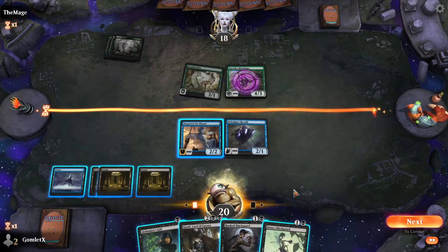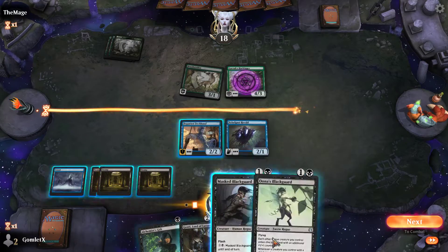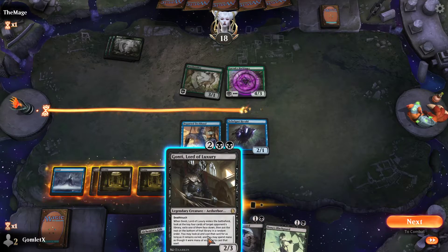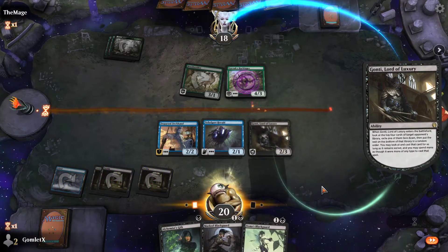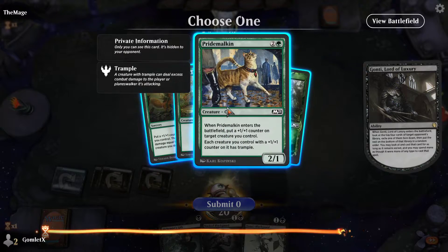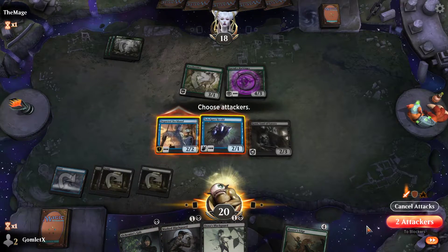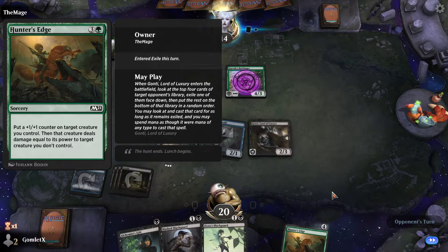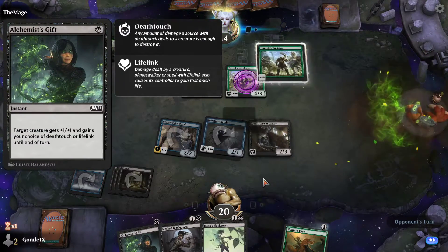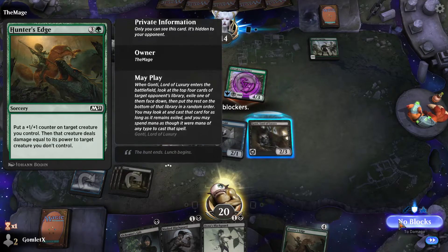I know they can't block any of my creatures, so I can send in for four. But I really want to have something to block Harbinger. I'm debating whether or not I want to sacrifice one of these with an Alchemist's Gift, or just let Gonti die. I guess since Gonti lets me cast a card even if Gonti's dead, we'll cast Gonti first and try to just block. I'm actually going to take Hunter's Edge — the reason is because with deathtouch I can use this to kill anything.